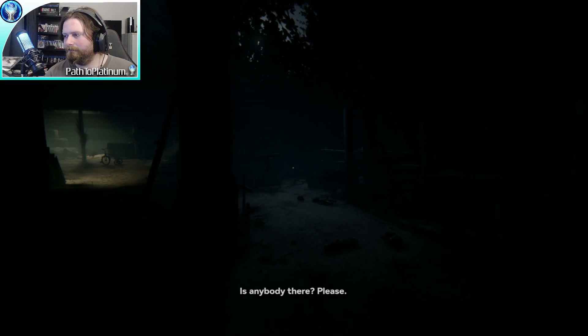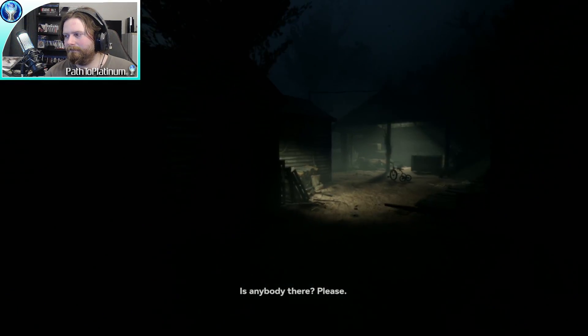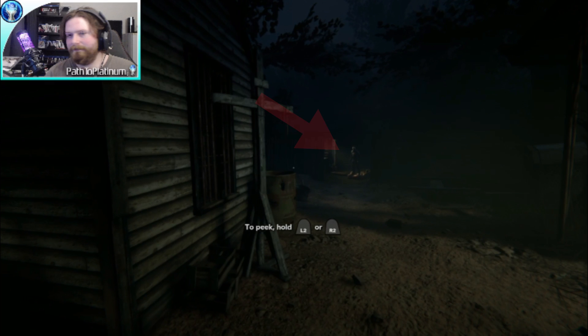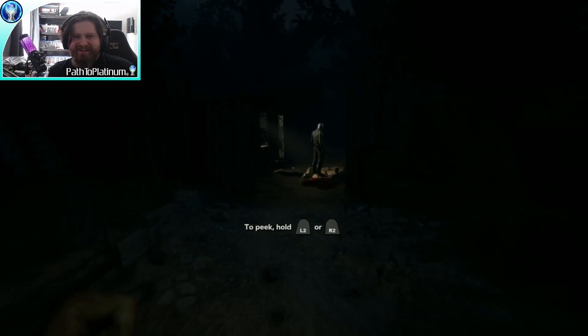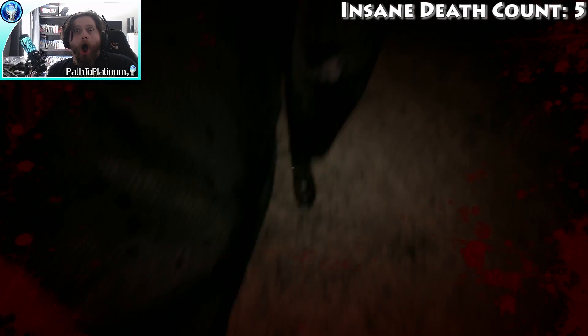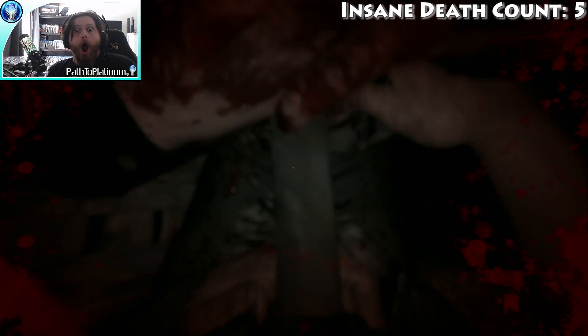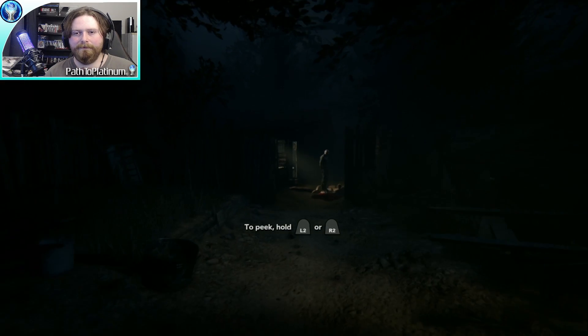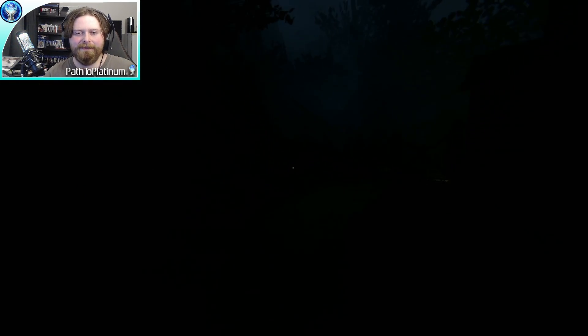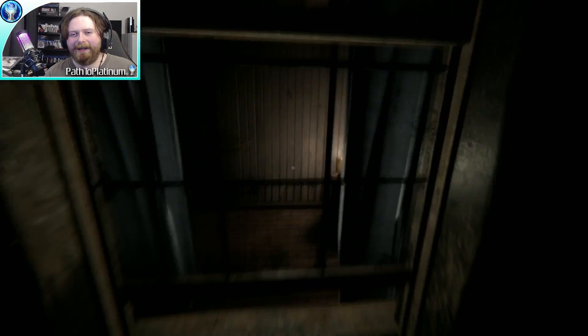We're coming up to our first enemy right around this bend — and there he is. Believe it or not, it is very possible to be killed here. As you can see, if you sprint fast enough around this corner, you can end up running right into him before he despawns and he's going to kill you. So try not to be too quick when sprinting down this way. Just make your way slowly through here and he'll despawn.